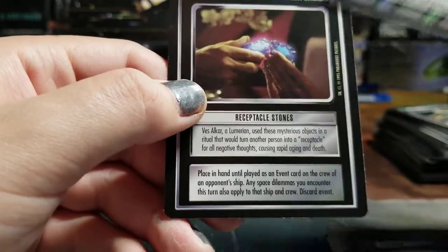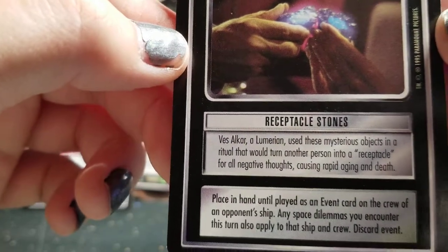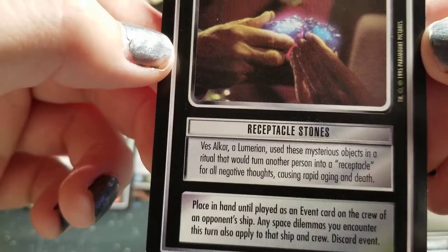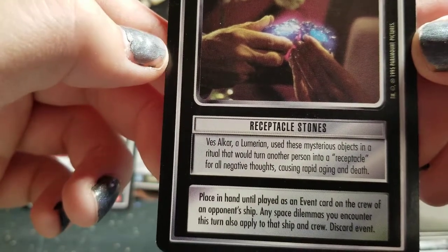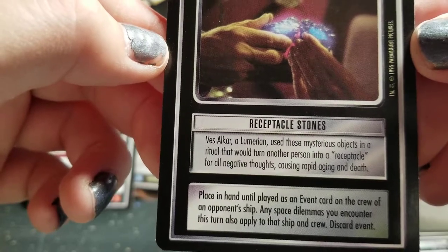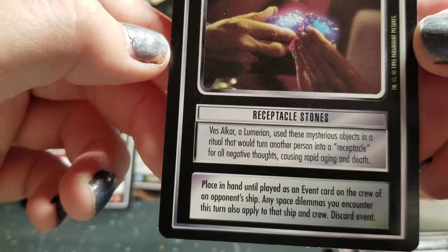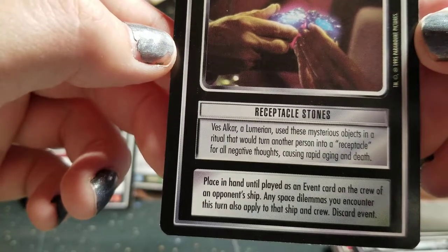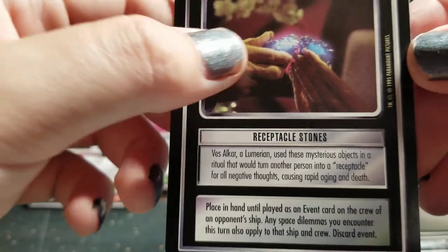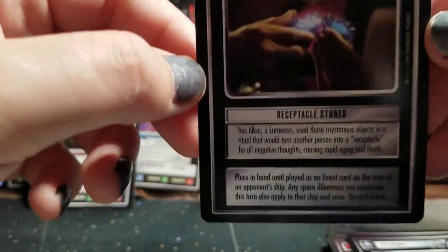Baradis. And Receptacle Stones — Ves Alcar, a Lumerian, used these mysterious objects in a ritual that would turn another person into a receptacle for all negative thoughts, causing rapid aging and death. Place in hand until you play it as an event card on the crew of an opponent's ship. Any space dilemmas you encounter this turn may also apply to that ship's crew. Discard event. Wow, that's a really cool card — also looks beautiful.